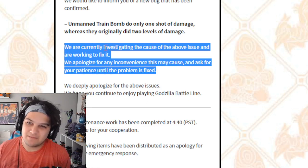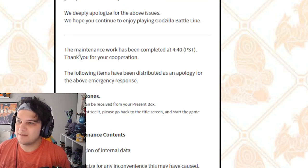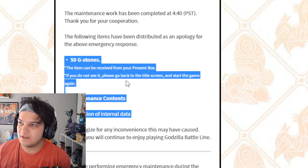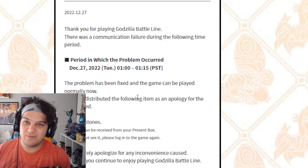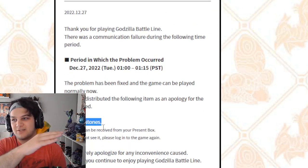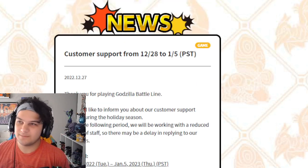This is probably going to get fixed soon. There was also maintenance that was completed, and we got 50 G-Stones for that — that's for the correction of the internal data we just talked about. There was also a communication failure at some point — I wasn't playing when this went live, I guess it was when the new season went up — and there were 100 G-Stones for that. So that's where all those G-Stones came from.